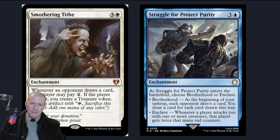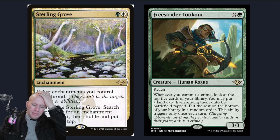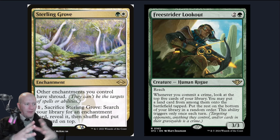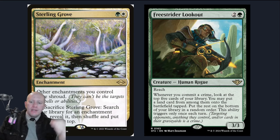Sterling Grove protects all our enchantments. There's not really a huge amount of mass enchantment removal compared to single target, so most people will use single target removal — this lets you respond to that. It also lets us tutor up Smothering Tithe, which people are going to hate, but it's just hilarious in this deck. Now, Freeze — this is my secret tech. It is going to ramp you so hard.